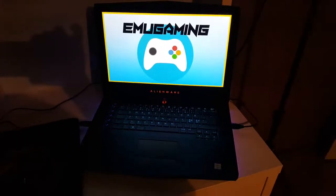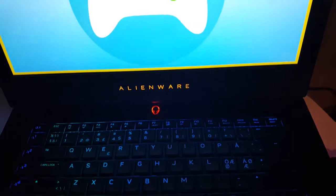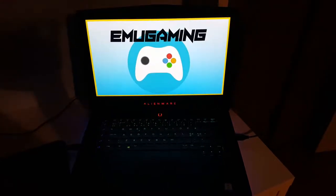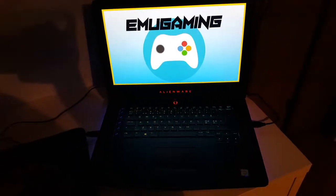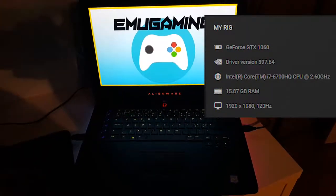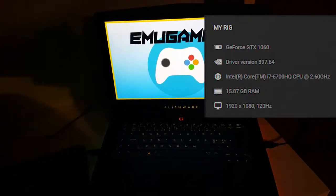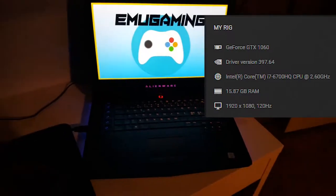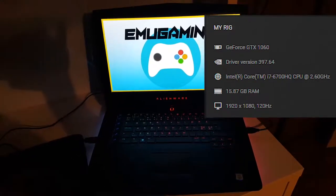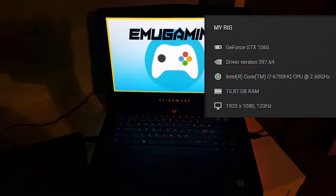My channel's name is Emu Gaming — you probably already know it because you clicked on it. This is my logo, hope you like it. This is my Alienware, the 2016 one, bought at the end of 2016. My specs: I have an i7-6700 CPU at 2.6 GHz, never overclocked. The GPU is a GeForce GTX 1060, and I have 16 gigabytes of RAM.